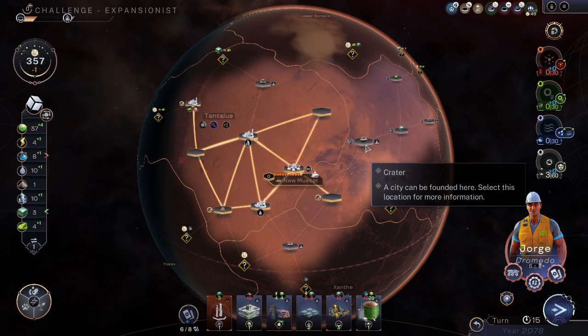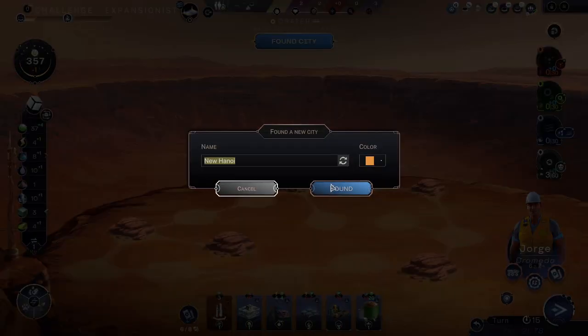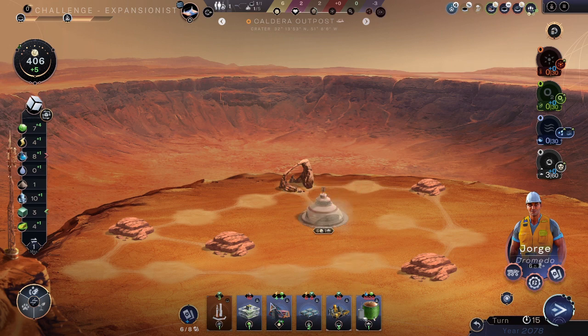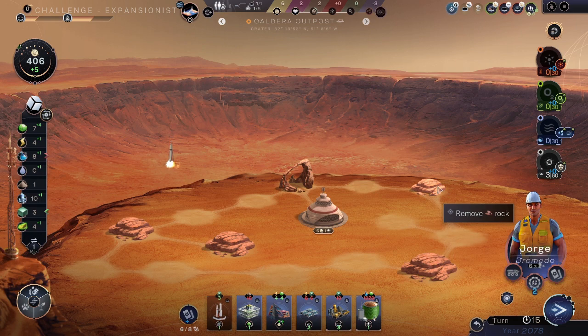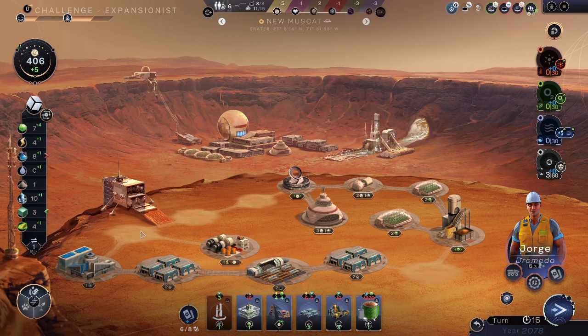We have enough to found a city, so let's do that. New Hanoi? Kassai City? Kassai Base? Caldera Outpost — sure, there we go. We don't need that right now; let's use this to remove rocks from there and there, so we can move everywhere around there without spending power.